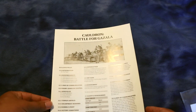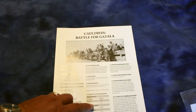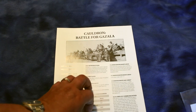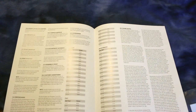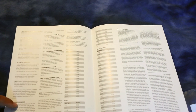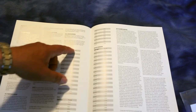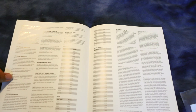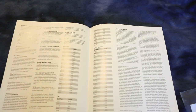The scenario rules look pretty short - covering the reinforcement schedule, lines of communication, minefields, fortified boxes, the Tobruk airfield, and then the scenarios. Looks like it's just one scenario, which is all I expected.